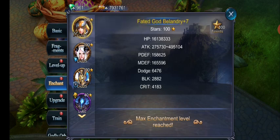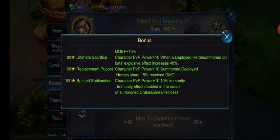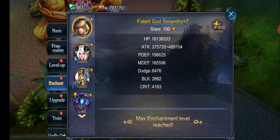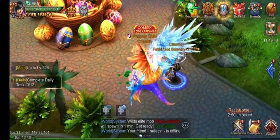One thing that is nice with this setup is that summon deploy heroes share 15% of the received damage, which becomes very apparent here. You can see the normal damage you would get cut by about 15-20% each time you're hit.